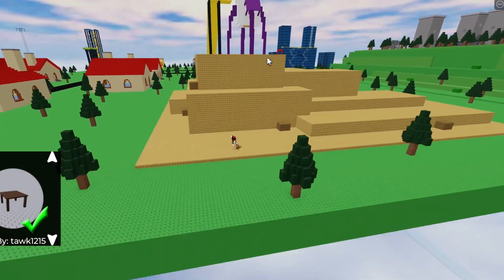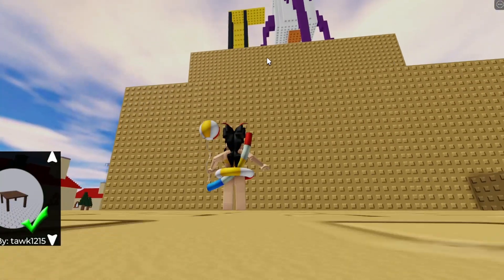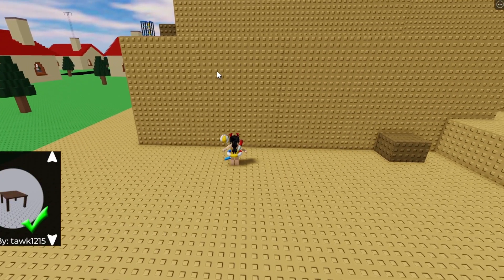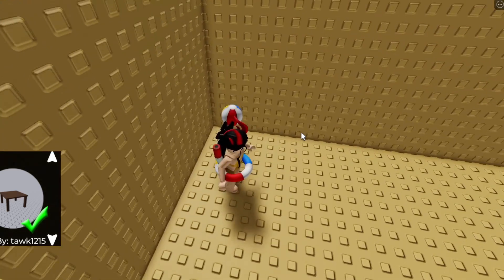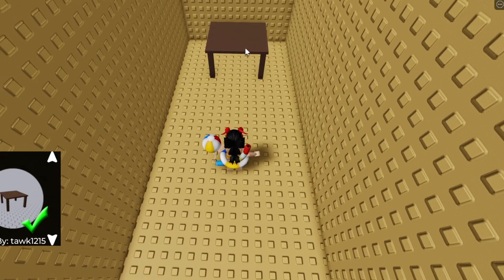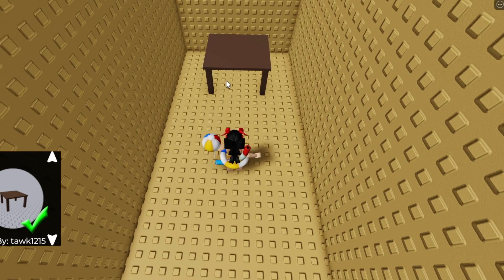Once you make your way to the back of the rocket area right over here, you want to find this big wall. You want to find this wall that has a little bit of an air gap in the texture right over here, and you actually want to go inside this area — as this is non-collidable, you can actually walk through it right over here.